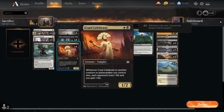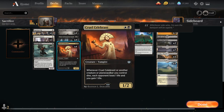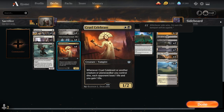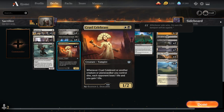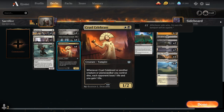We're also playing the full playset of Cruel Celebrant, a 2 mana 1-2 Vampire saying whenever Cruel Celebrant or another creature or Planeswalker we control dies, each opponent loses one life and we gain one life. The major difference is that Blood Artist also looks at the opponent's creatures dying, unlike Cruel Celebrant. So we've got a total of 8 of these 2 mana Vampires that drain the opponent whenever a creature ends up in the graveyard.